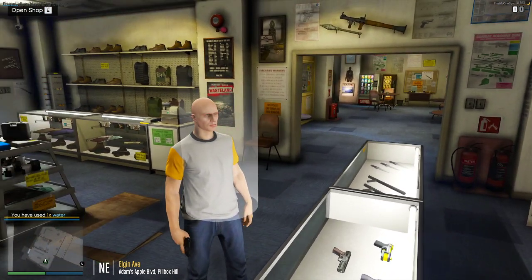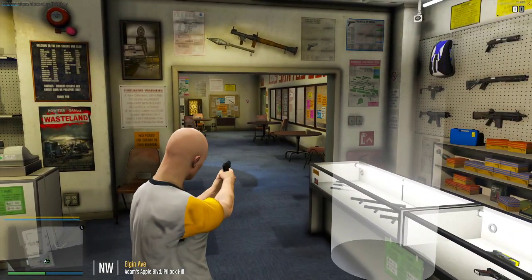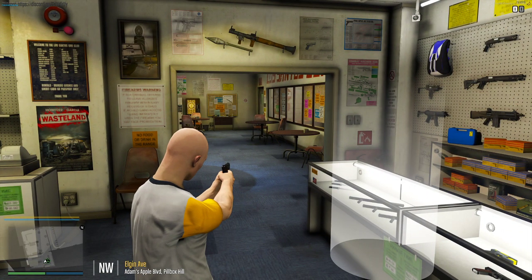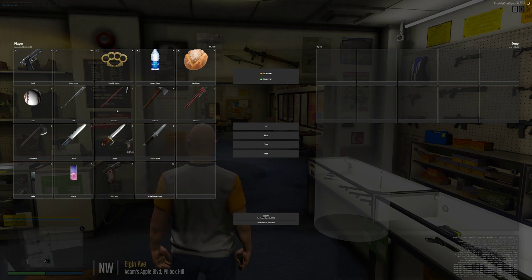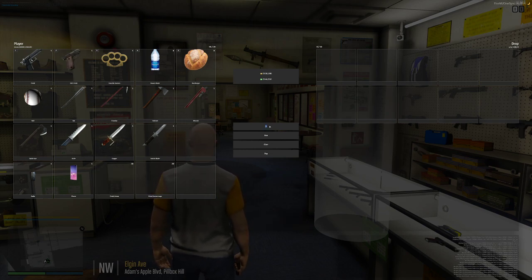Two, I've now got my pistol. You notice I'm clicking on my pistol and it's not doing anything. Well, now you've got to drag your ammo over to your pistol. Take your ammo and hit use.